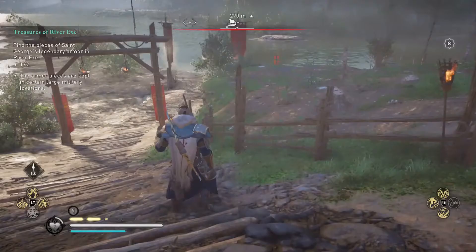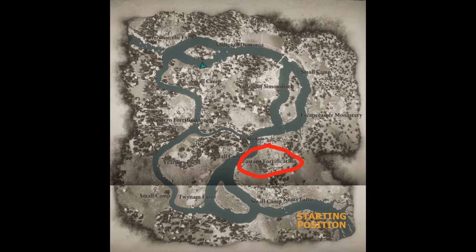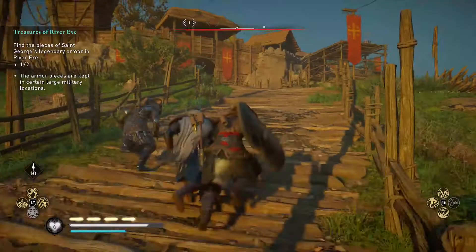As to where I found the gear: on the River Exe, the first piece I found was St George's Hood, located in the Eastern Fortification. I'd be surprised if you also didn't find it here, given the River Exe is the smallest place to raid. On the complete other side of the map, at the Western Fortification, I then found St George's Shield — arguably the coolest piece of gear you can find.